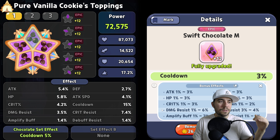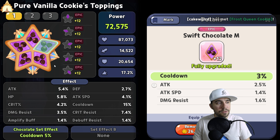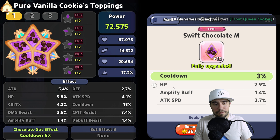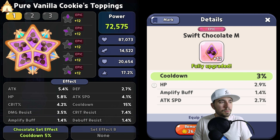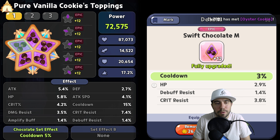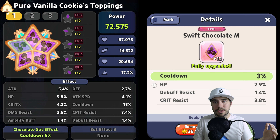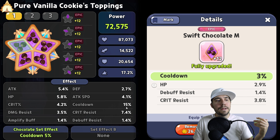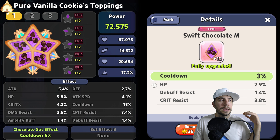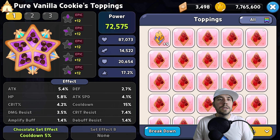In terms of tier two and tier three, you're looking at defense, attack speed, crit resist, debuff resist, amplify buff, and those kinds of things. Looking at how my Pure Vanilla Cookie is set up: crit percent, defense, and attack — the best one here is attack; defense is mediocre. We have HP and amplify buff, but we didn't get any cooldown, which hurts. Our cooldown is only at 15 percent, which is a bit light for Pure Vanilla.